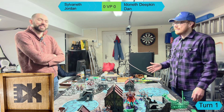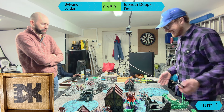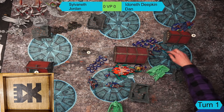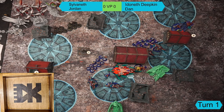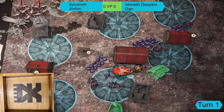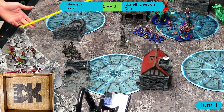In the movement phase, Dan forms a defensive bubble with the turtle and swims up. The archers run forward and the sharks follow behind for shooting. Some units are positioned to keep within three of the turtle for protection. One shark is in a danger zone but there's nothing to be done about it. Everything has run so no charges are possible.